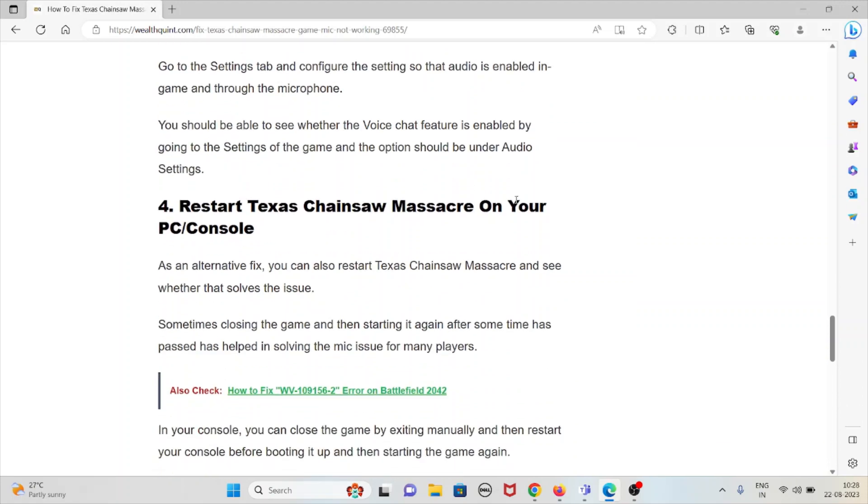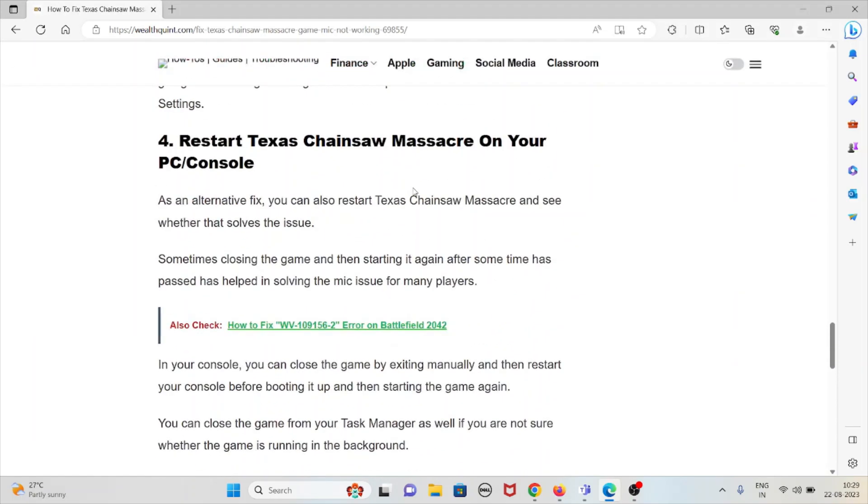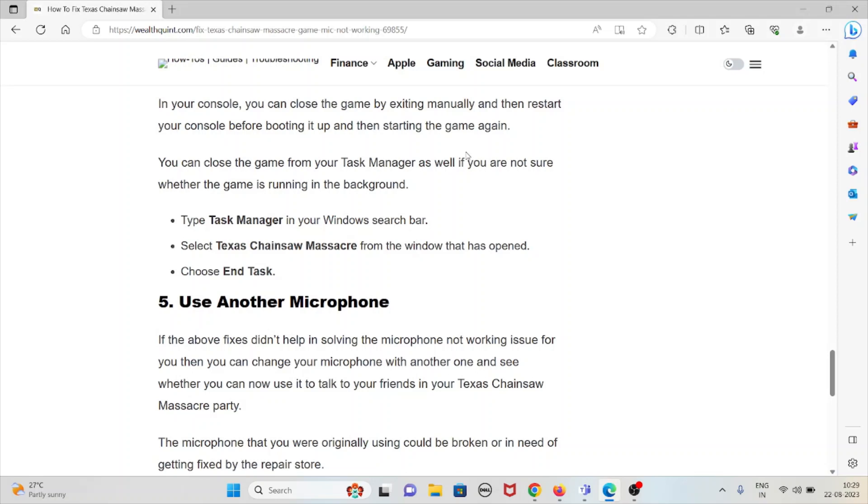The fourth method is to restart Texas Chainsaw Massacre on your PC or console. As an alternative fix, you can restart Texas Chainsaw Massacre and see whether that solves the issue. Sometimes closing the game and starting it again after some time has helped solve mic issues for many players. On console, close the game manually and restart your console before booting up the game again. You can also close the game from your Task Manager if you are unsure whether the game is still running.